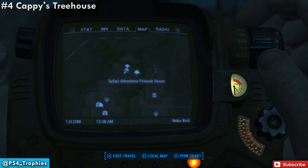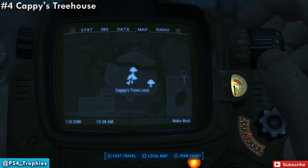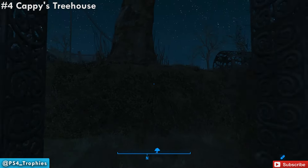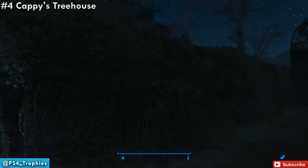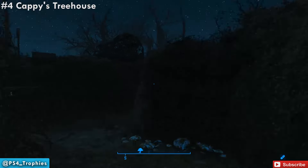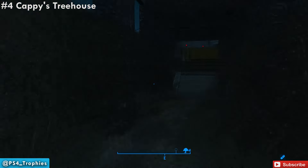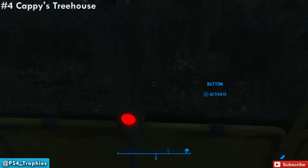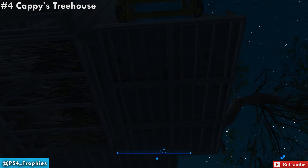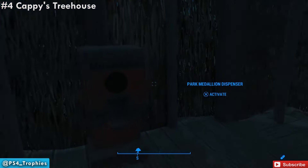So number four — we're going to go up north. There's a Safari Adventure area, and you're going to find Cappy's Treehouse. Cappy's Treehouse is the location of number four, and it's through the maze here. Now it is nighttime so it's a little difficult to see, but you're going to turn right, turn left, turn right, and now turn left. At this point, just follow the left — just stay left — and you'll eventually make your way to a lift that you can activate to get into the treehouse. Make sure you're on it before you activate the button. So once up in the treehouse, you will see the dispenser on the opposite side. Go ahead and activate that.